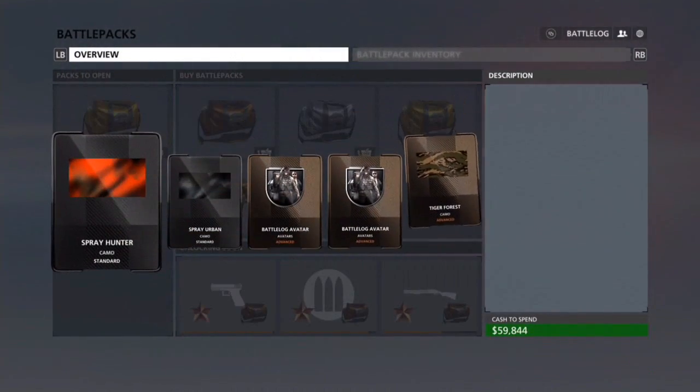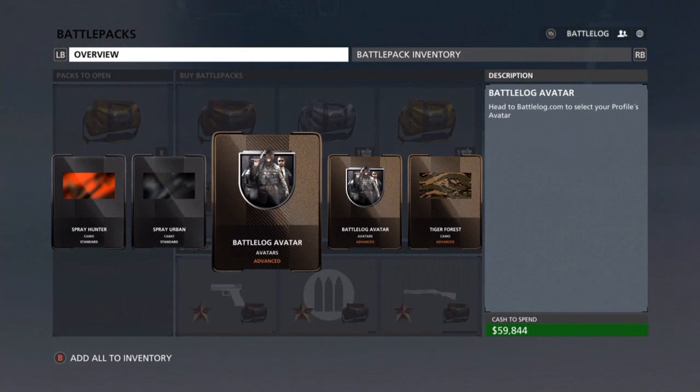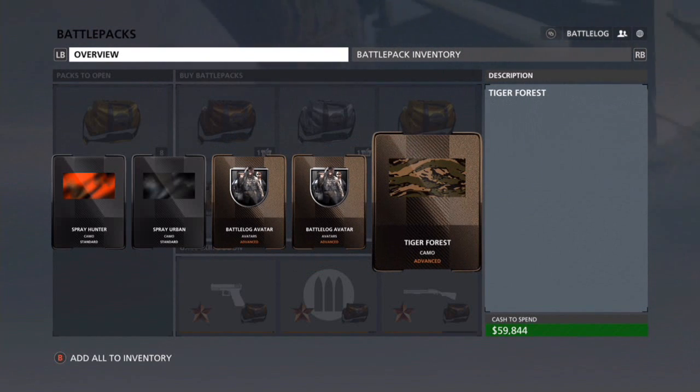Let's open up the next one. Spray Hunter - awesome. Spray Urban - actually looks pretty cool. I got a battle log avatar - awesome. Another battle log avatar - cool. And Tiger Forest - awesome.